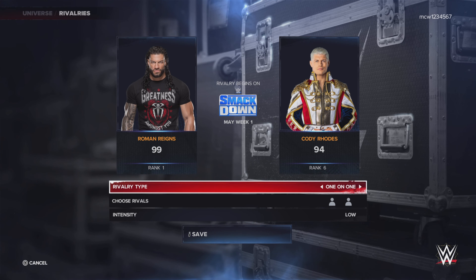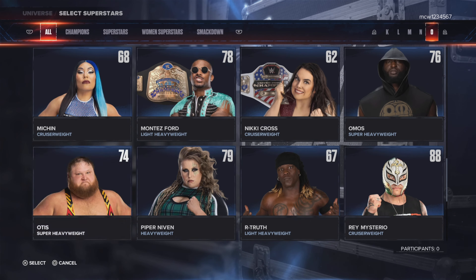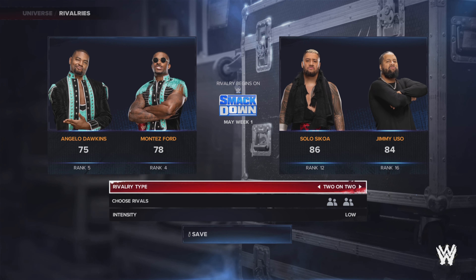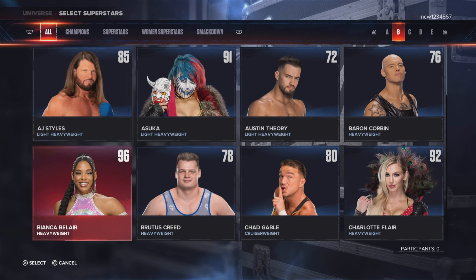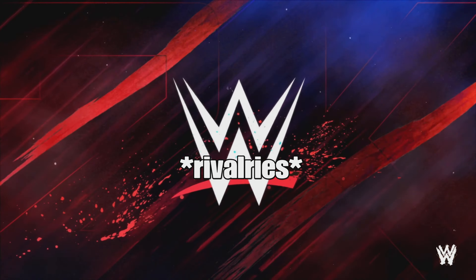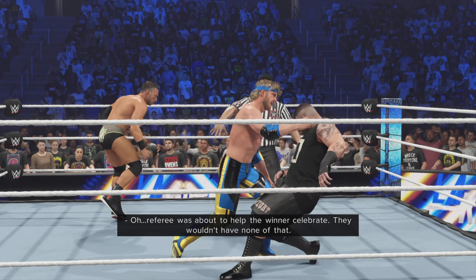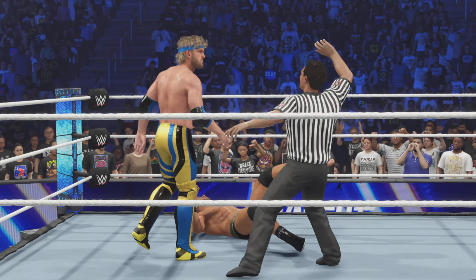For setting up rivalries, I'd personally put all rivalries on low due to the rivalry actions, because it's better than doing it on medium, high, or very high — some things get locked because the rivalry's past that point. If you do it on low, you can do a whole lot more. Also, in Universe Mode you can't set up triple threat or fatal four-way rivalries, so what I like to do is treat those cutscenes as a triple threat rivalry and keep the same three or four people in that rivalry loop and use your imagination a little.